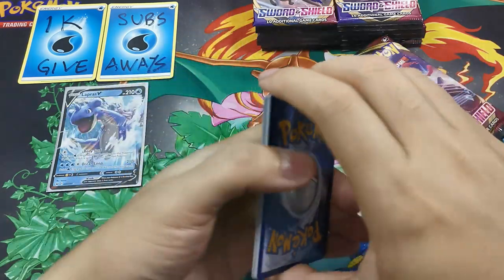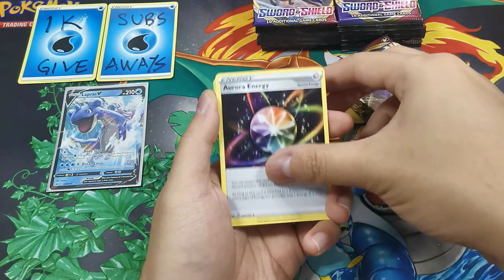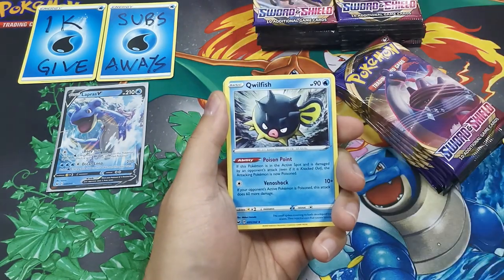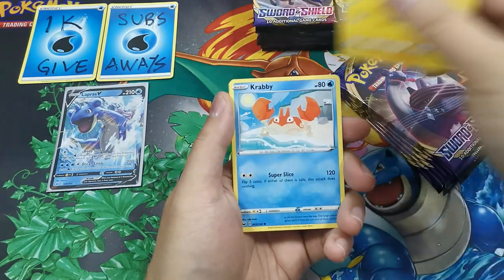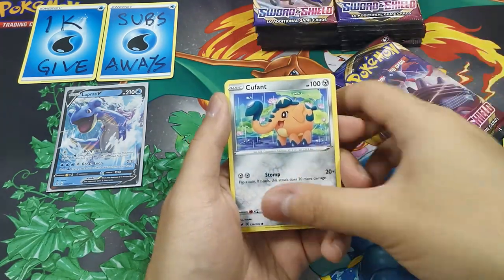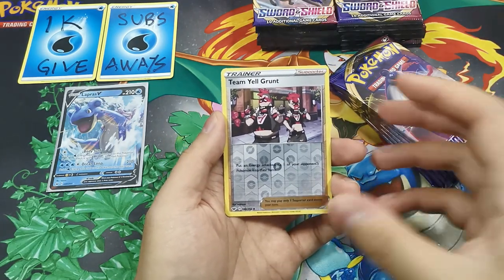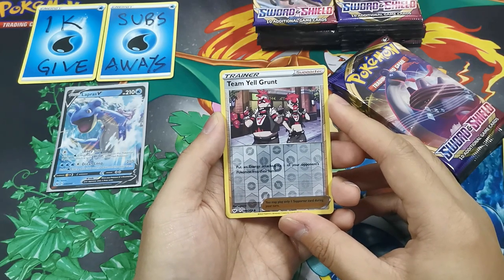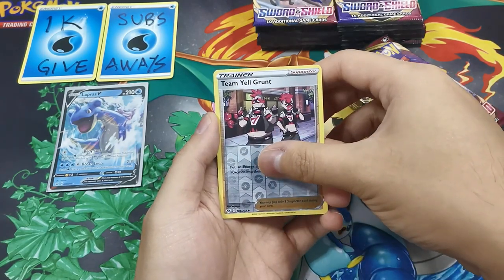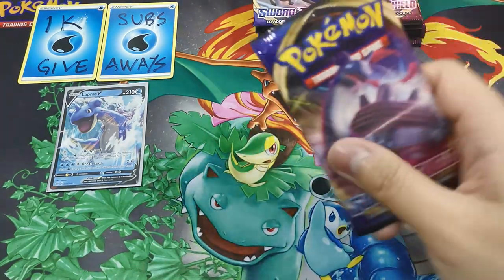More to the front. Leaf Energy, Aurora Energy, Darkhowl, Blipbug, Gossifleur, Sizzlipede, Applin, Krabby, Coalossal. Oh, it looks exactly like the same pulls from the previous pack. Chimecho, Reverse Holo, and the rare is Mawile. Regular rare.